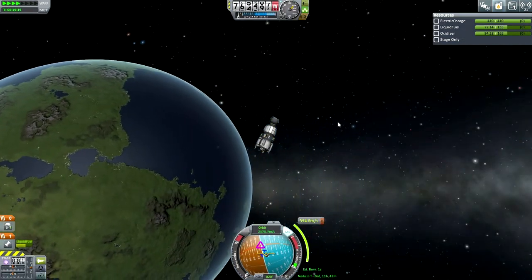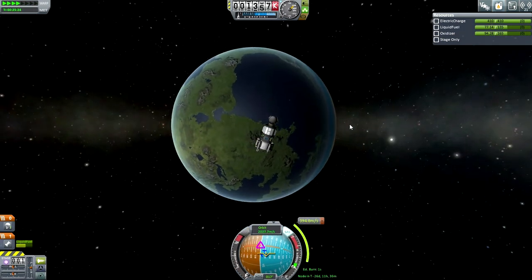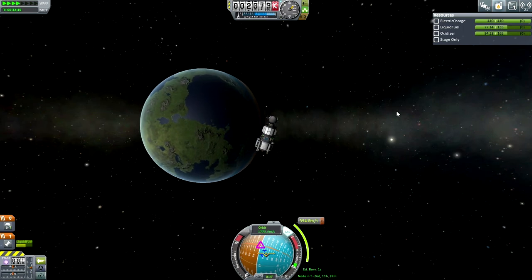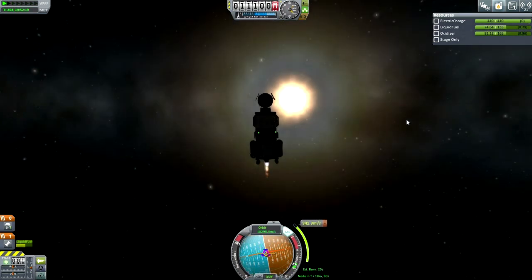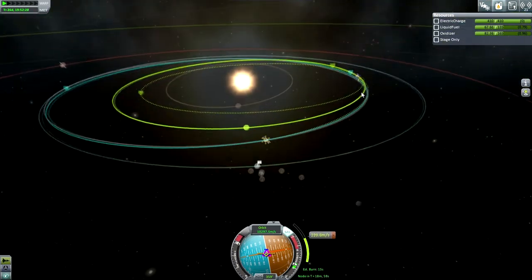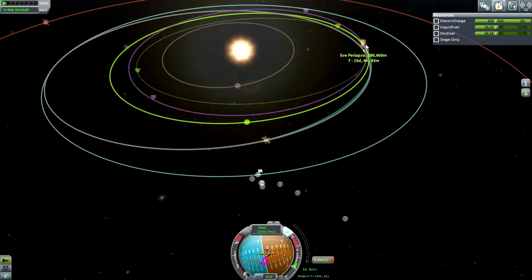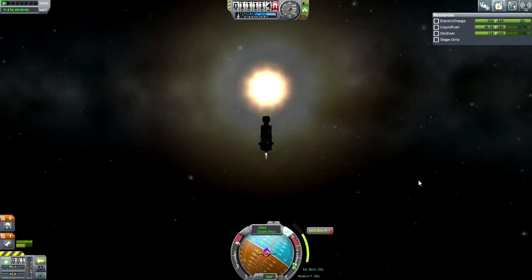Here we go with the departure burn — trans-EVE injection, if you will. The moon, the sun, and Kerbin still in view, though not for long as we have the camera flip once we reach escape velocity. Just trying to hit the maneuver node as closely as possible to satisfy the mid-course plane change. On the mid-course plane change I ended up with a little bit of a radial tilt, which you can see based on the maneuver node and the fact that the probe pointing at it is a little bit tilted instead of just straight up and down.